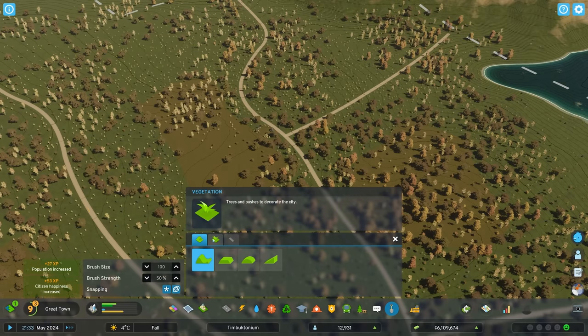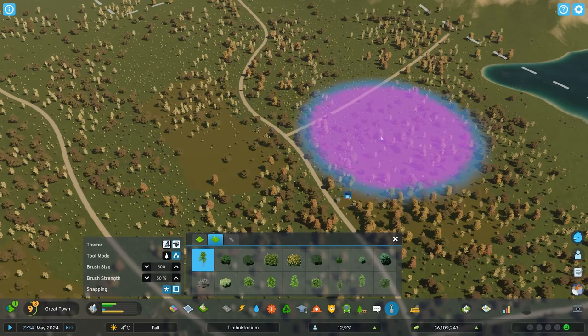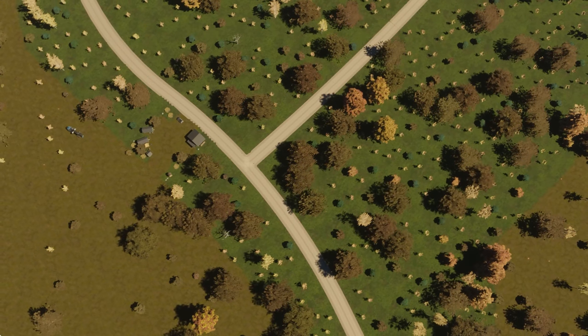New forests can actually be planted by selecting the tree brush tool from your landscaping menu. However, keep in mind that trees take a very long time to grow to a mature size — this can take literally years in in-game time.